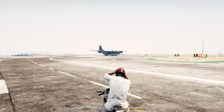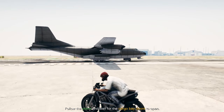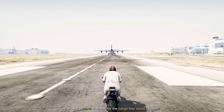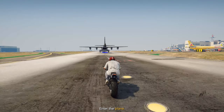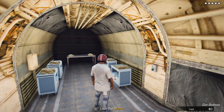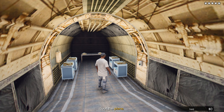After that, you need to have time to enter the luggage compartment of the plane that is trying to take off. There you will find a lot of gold bars that you can rob. The maximum amount of the robbery is 7 million.